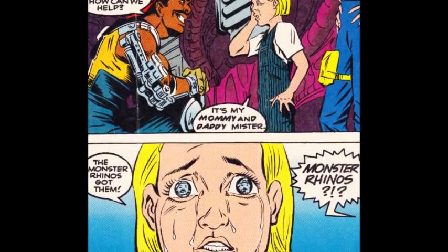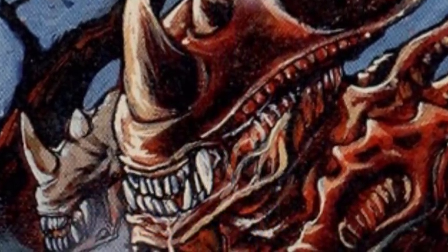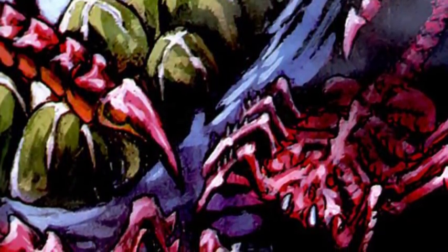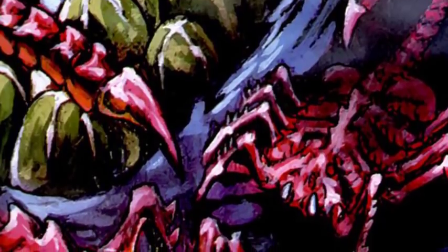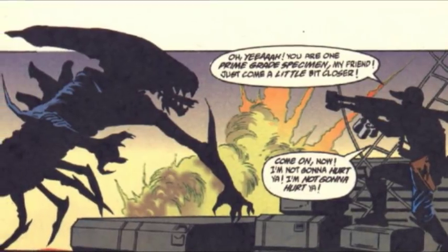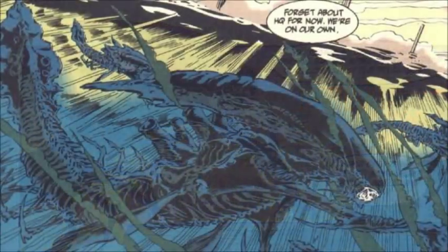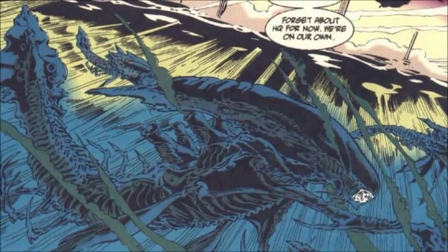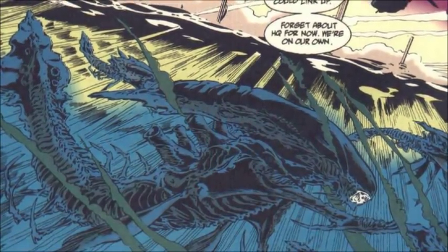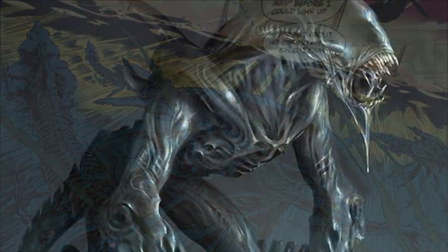For example, we learn at the end of Terror Dome that the colony has been infested with rhinoceros versions of the xenomorph. With all the variants of xenomorphs we've seen, there may be appropriate huggers capable of implantation, especially with larger hosts. Not just with the Kenner variants, but consider the immense aquatic xenomorphs seen in the comic series Aliens Colonial Marines — surely a normal hugger couldn't have played a part in those creatures. So the giant hugger could be a rare and missing role in the xenomorph variants we've seen in the extended universe.